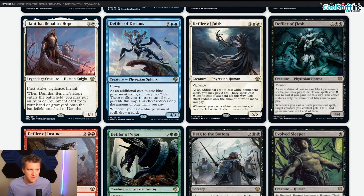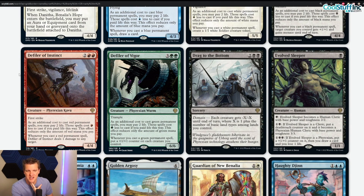Defiler of Flesh — two black black, 4/4 menace phyrexian horror. It has the phyrexian mana stipulation, and whenever you cast a black permanent spell, target creature you control gets +1/+1 and gains menace until end of turn. Between this being menace and another creature on the board also gaining menace after you cast a black permanent spell, your creatures are mostly unblockable — very strong aggressively. But you need to cast it and untap with it, and I'd rather play something like Sorin or Henrika Domnathar that does something the turn you play them. They win the spot over Defiler of Flesh.